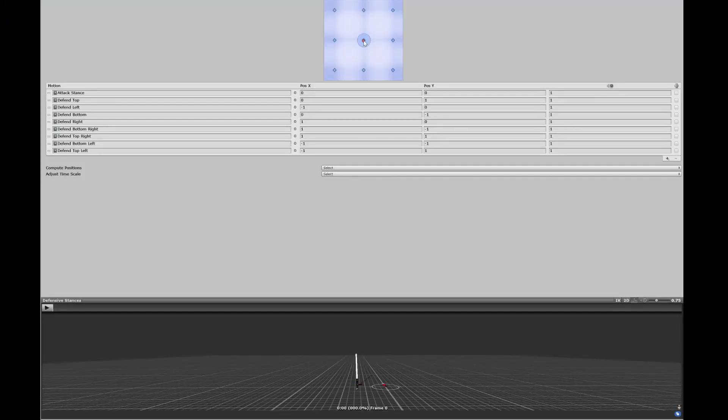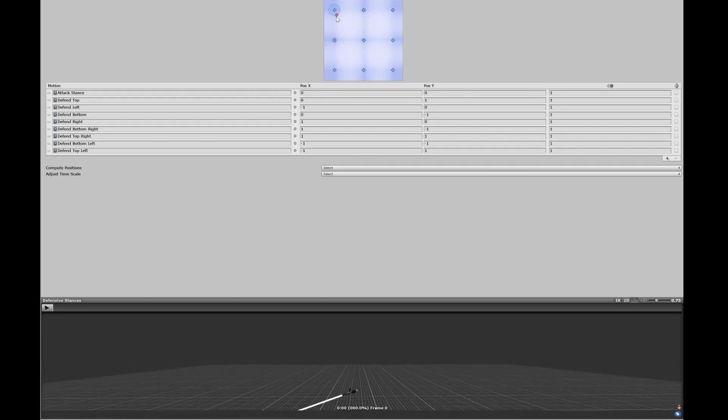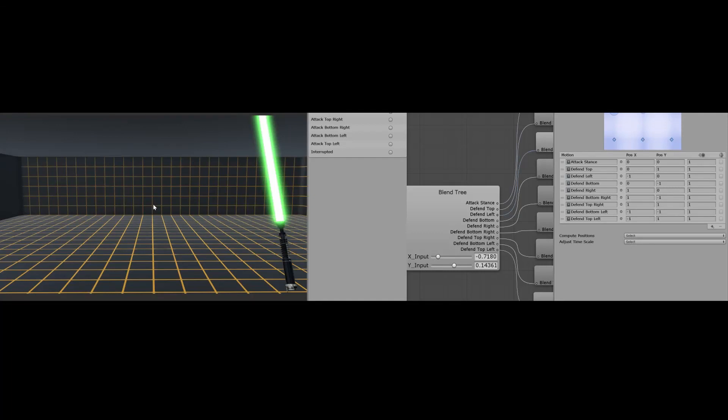I really wanted to give the players a lot of agency by giving them variety not only in the attacks but in the stances they could take. So I tried this. Now the lightsaber felt like an extension of the controls and the hand rather than a set of animations you could just trigger with a button.